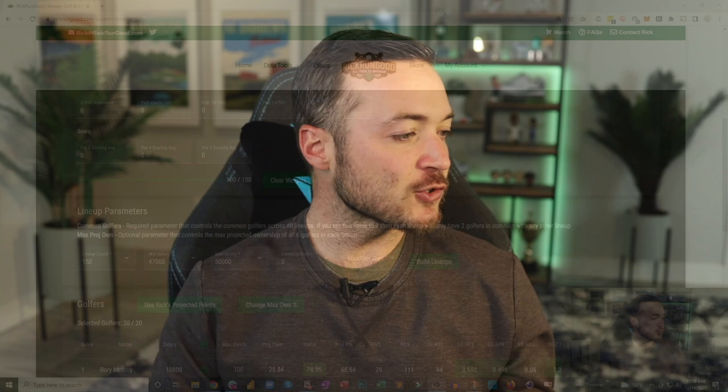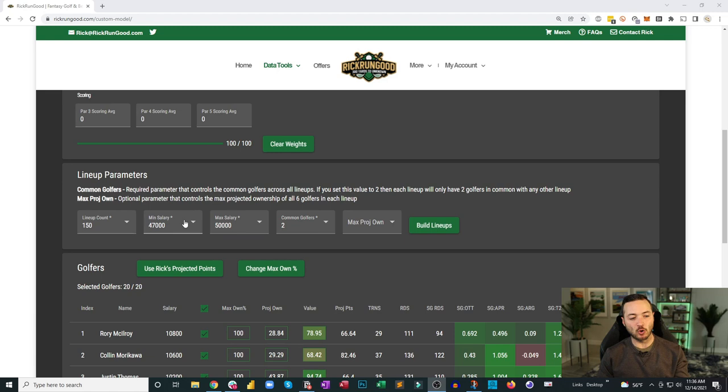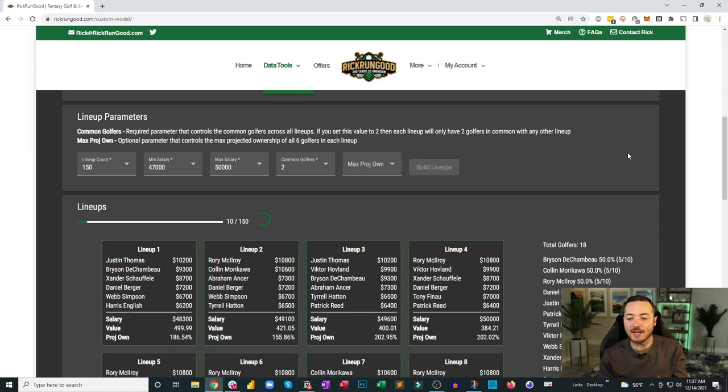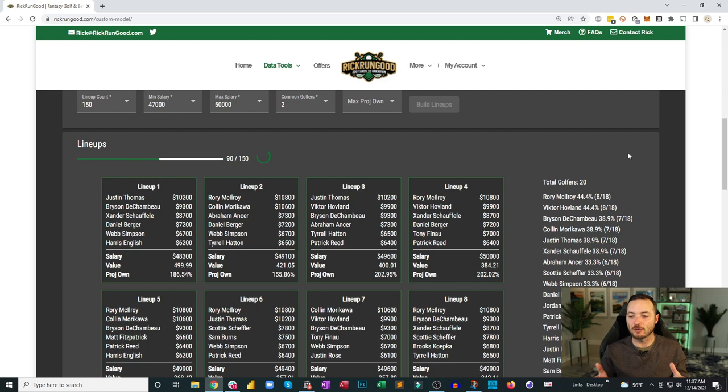One of the biggest questions I get: 'Rick, I'm building 20 or 150 lineups — how many golfers should I have in my player pool?' That's a personal preference and risk tolerance question. I like to keep my core very tight — few golfers — so if those few do well, I have a lot of lineups with a chance to win. High risk, high reward. You can also spread out for more golfers and broader coverage.